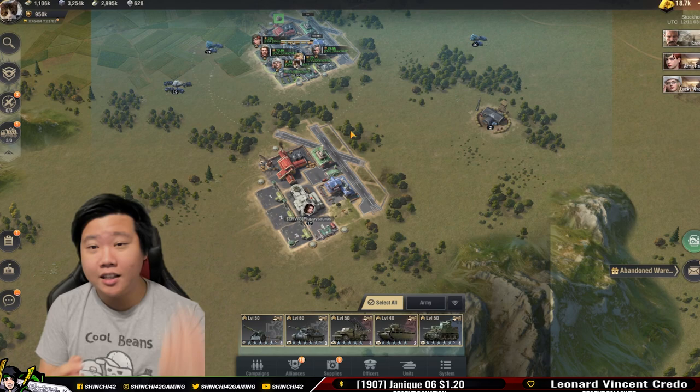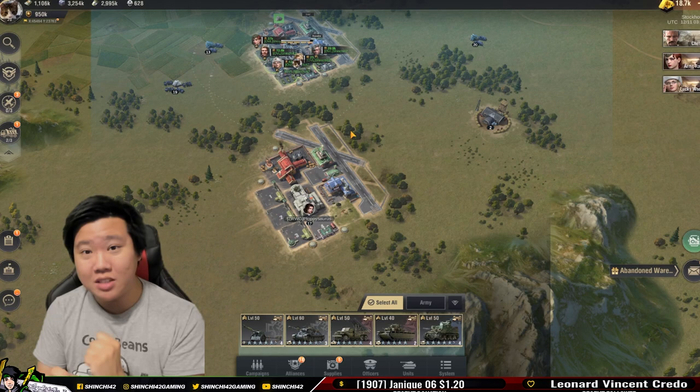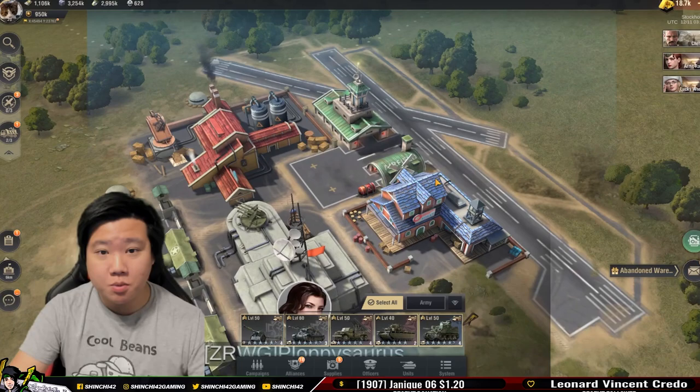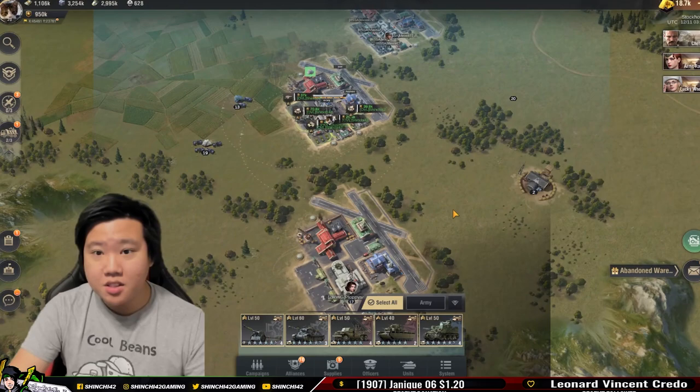I do get a little bit of a kickback because it's an affiliate link. So if you want to help me out, click that link, download and play Warpath on your computer. You have to go to settings once you download it and change it to landscape mode. It's really really fun — the picture is amazing and the graphics when you zoom in are incredible.